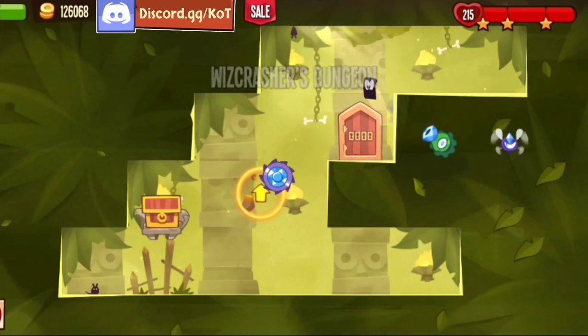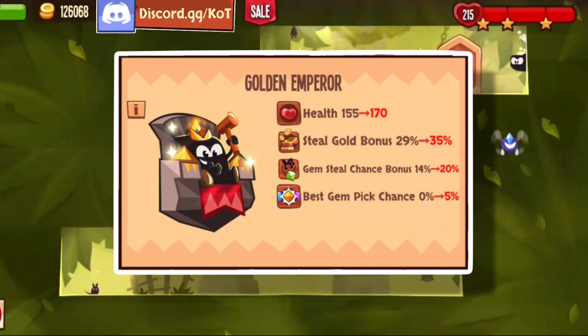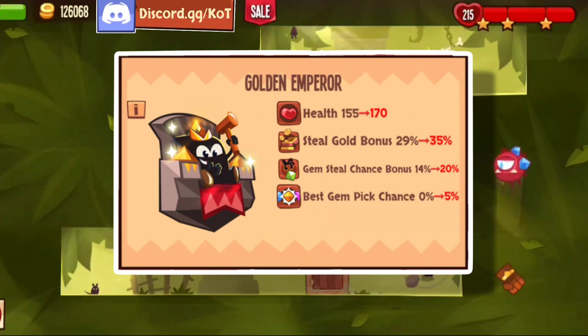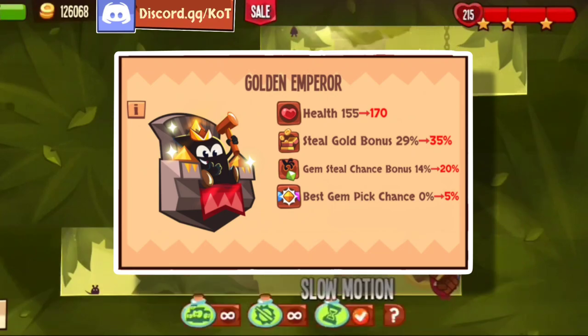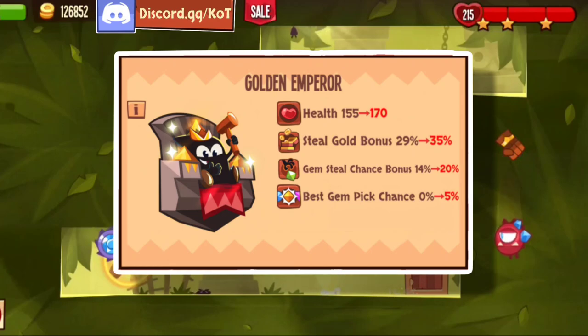Now we're going to look at the new throne. This is going to be only for new players, so you might not have access to it. It's about the same health as a Wise Judge throne — 170 health as it starts, which is kind of okay for lower levels. I don't see it as a huge problem or a huge advantage, and it's kind of easy to reach Wise Judge anyway. The gold bonus from stealing is 35%, the gem steal chance bonus is 20%, and the best pick chance is 5%. Not huge numbers and won't influence a whole lot.